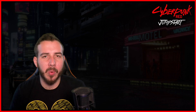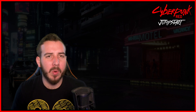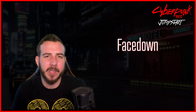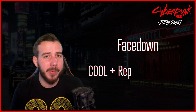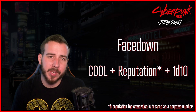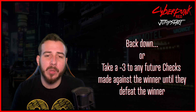Combat isn't always accomplished with weapons — in Cyberpunk Red, coolness is always a factor. A face down is when two opposing parties clash in a test of wills: each rolls their cool plus their reputation — both good and bad — plus a d10. The loser must either back down from the encounter or take a minus three to any future checks against the winner due to fear, until the winner is defeated.